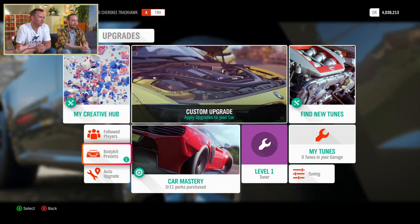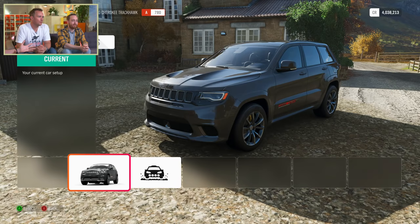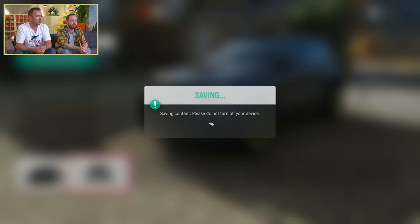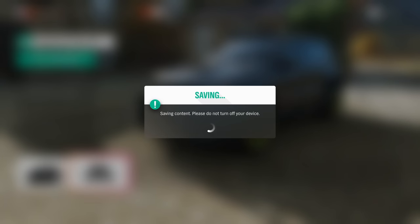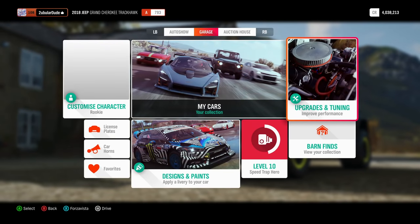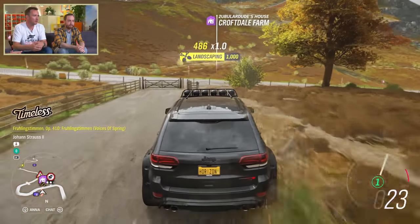So let's take a look at the autumn. I think the best thing is to talk about what car we've got. We are in a different player house from last week, and we have got a Jeep Grand Cherokee Trackhawk. What Andy just did there is he applied one of the new off-road body kits brought to the game in Forza Horizon 4. I'm reliably informed there are about 12 of them in the game, and Andy is sporting one of them as he leaves his house.